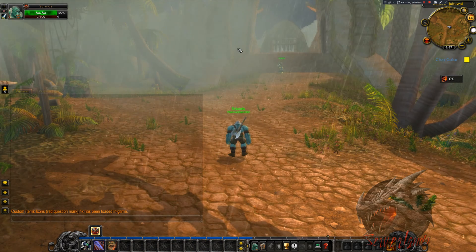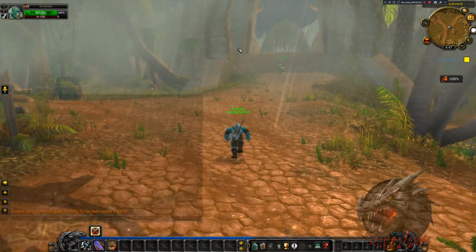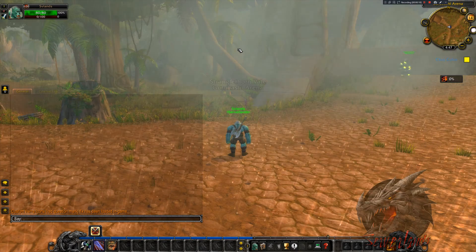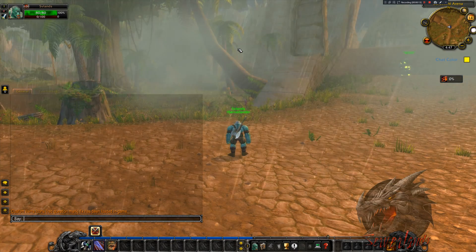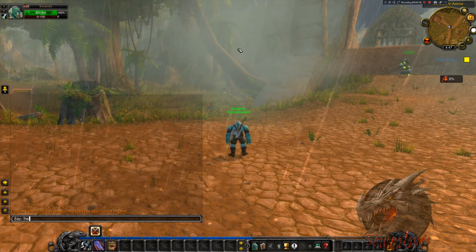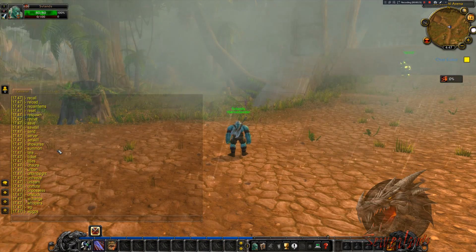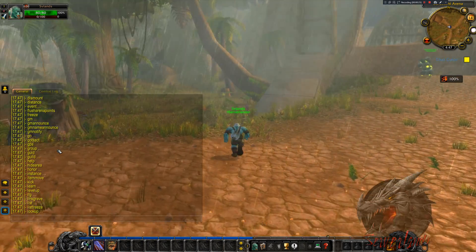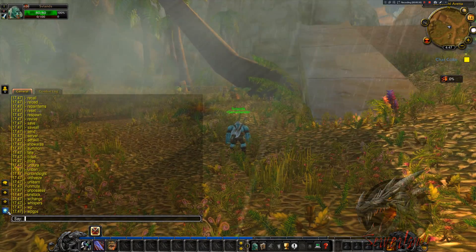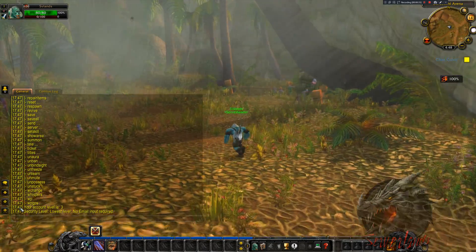We're going to go through all the TrinityCore GM commands accessible to GM rank 3. This is a default server compiled today. Each command needs a dot at the beginning or an exclamation mark, and you can do .help or .commands to show the entire list of commands you can access. If I do .account, you can see my account level.